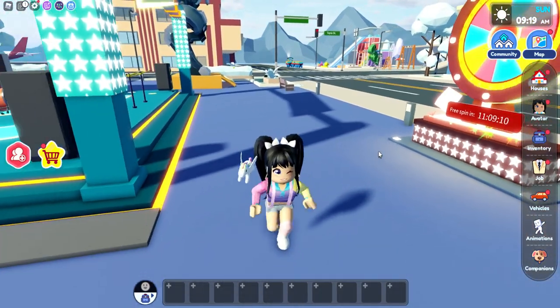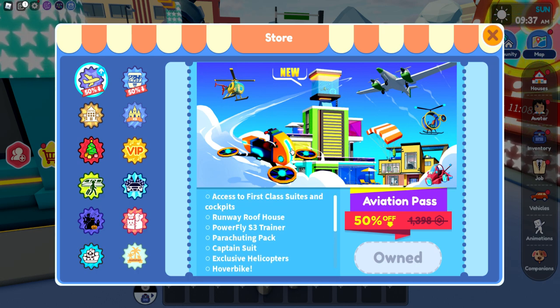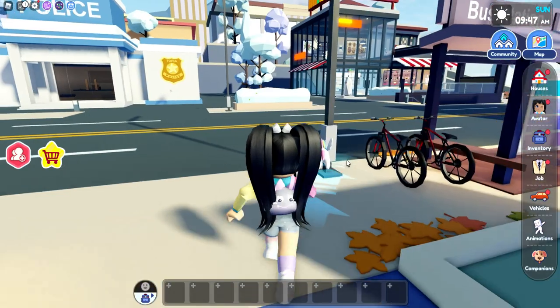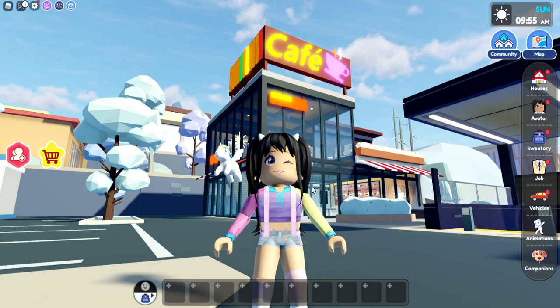I don't even know where to start. The first thing we have is the updated Aviation Pass — I will be checking out that home later, so make sure you have notifications on because that video will be going up after this one. We also have a new vehicle to check out. And there's the cafe on the new map — let's put on navigation and head over. Actually, it's literally just right there, right beside the police station.